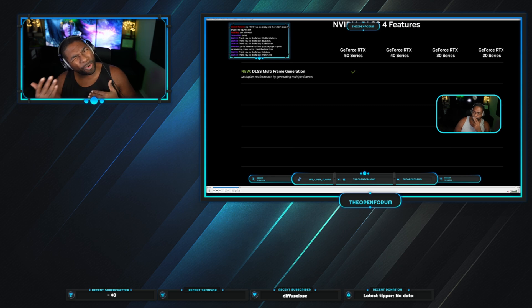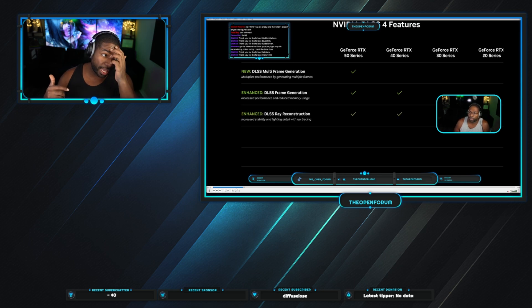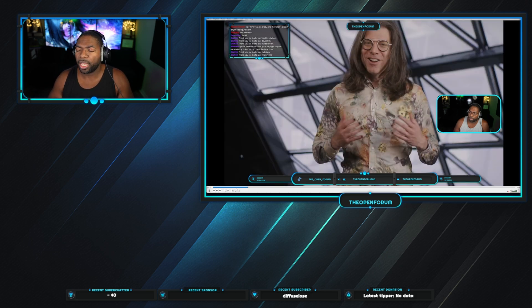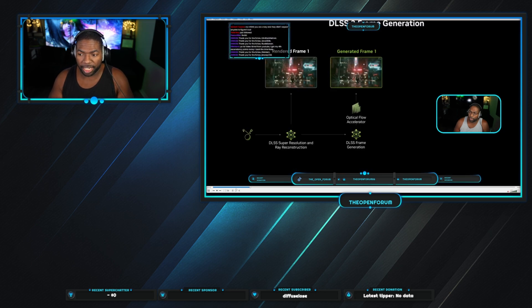So with DLSS 4.0, it's not exactly an upgrade — it's an upgrade to frame rate, but you're still stuck to the exact FPS of the real screen. So let's say you have 30 frames per second real and then you run DLSS 3.0 and it gives you 60, 90, 120 or whatever. So now you're at 120 FPS, but it's not going to feel that way. It's going to feel like 30, because that's what the real frame is.